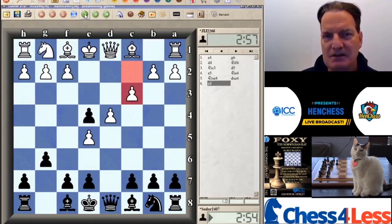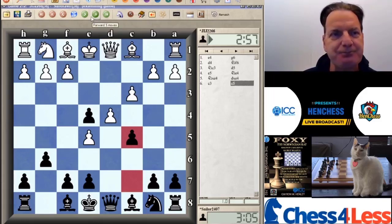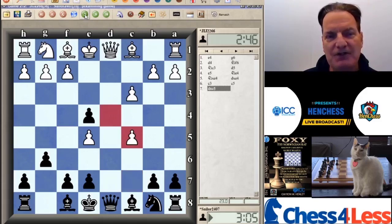One of the more principled tries is to exchange knights and then try to go after the E-pawn. Being a master, he plays C3 — safety first, good policy. He wants to secure his pawn chain and then think about how he wants to place his pieces. C5 — Sailor immediately goes for the counterplay. I might have thought to play Bishop G7 first because white does have some options here with Bishop to B5 check, though they're not the end of the world.